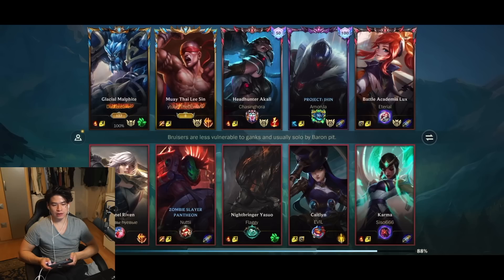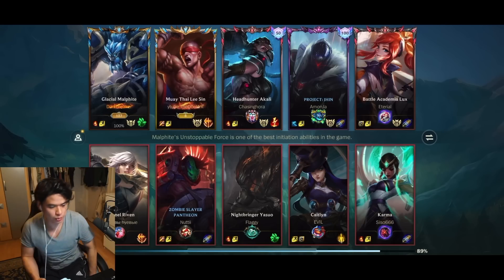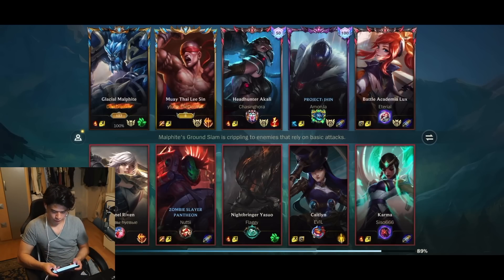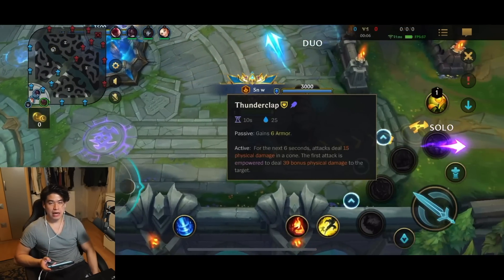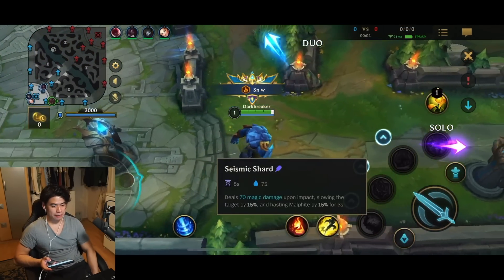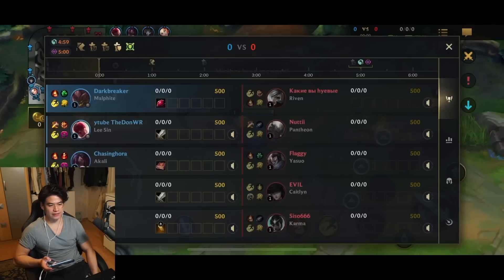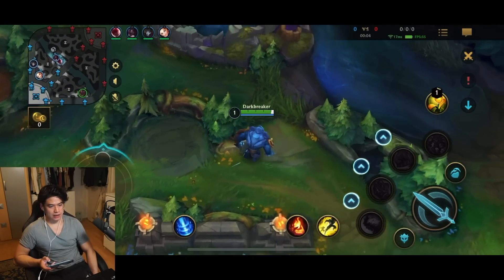Since his second ability is gonna give him a lot of armor and Iceborne Gauntlet — the more armor I stack, the more additional damage I will do as well. So very, very good. Plus, we needed a frontline that can initiate as well in this game. Gonna start with tabby plus Bramble Vest almost every game, and then Iceborne Gauntlet. That's the standard item order in the early game against physical damage.